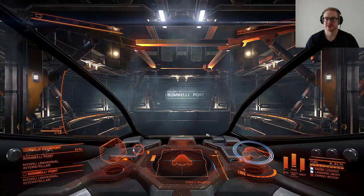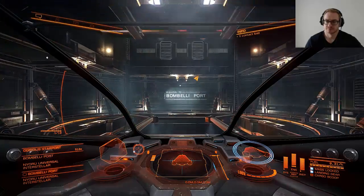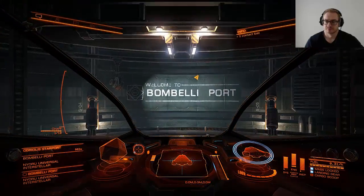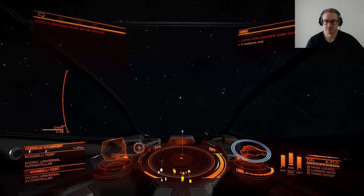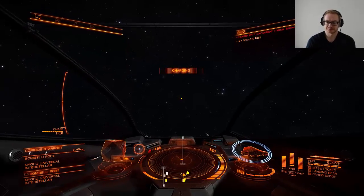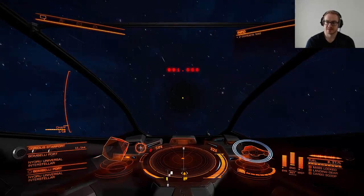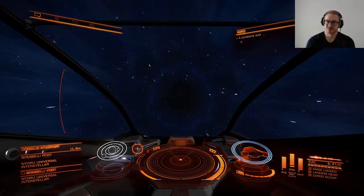Let's get into space and see how we interdict other ships. First you want to go into supercruise yourself, because you need to maneuver behind the ship if you want to interdict it while it's in supercruise.